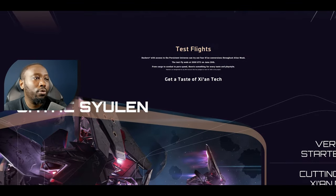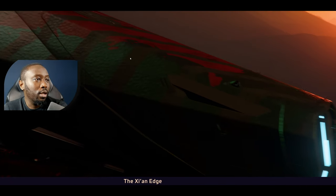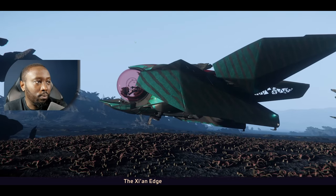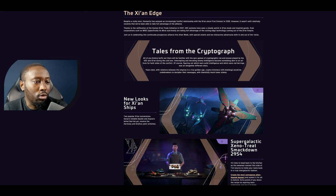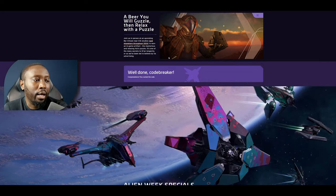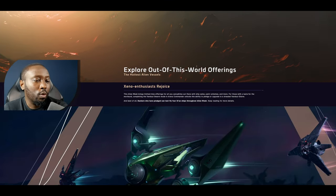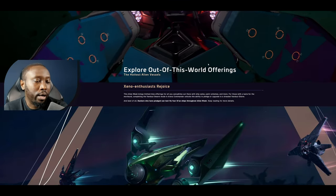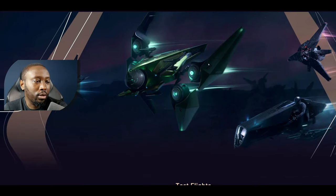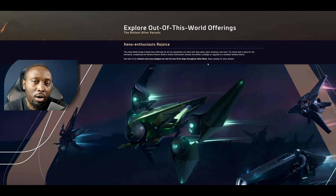We have officially entered Alien Week. I'm going to cover exactly what you need to know and how to get involved. If you go to the RSI website, you should see Alien Week as the very first thing when you get there. You'll get a few pages you can read through. There are going to be some new skins they're offering, and they're also making available some ships - some existing in-game and some still in concept.